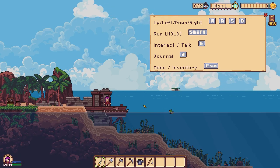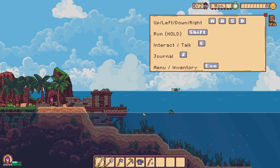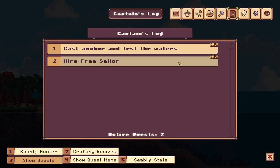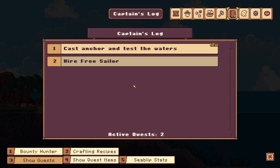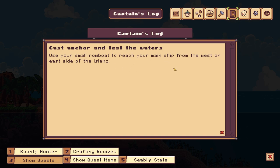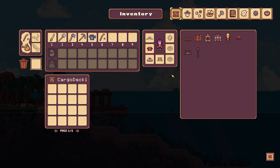WASD to move, we can go up ladders, shift to run. Talk is E, J is journal, cast anchor. We've heard rumours about a sailor from the Whale Mail Company who arrived on the island offering his services for free — you can find him to the left of your house. Use your small rowboat to reach your main ship, Makaragi. Menu is escape.